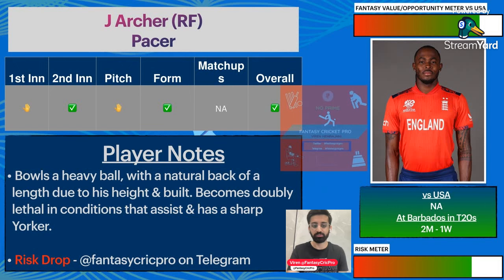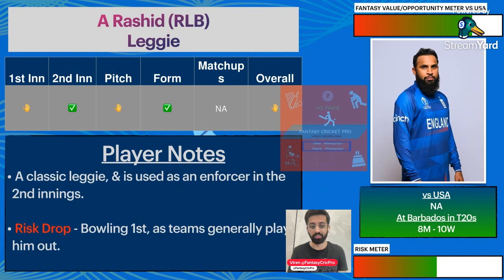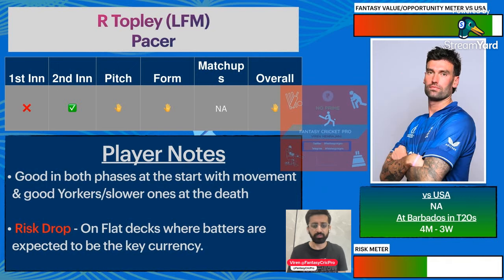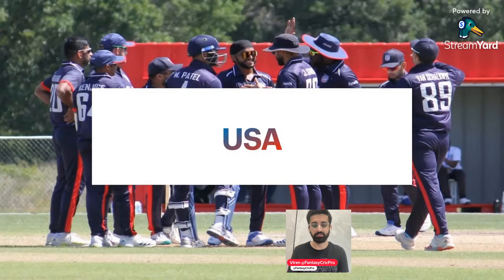Jofra Archer will be a top captain or vice-captain choice — he will have a lot of good Yorkers. Adil Rashid has 10 wickets, and if there is a little turn in the pitch it should suit him. In the last game he put in very economical spells, and because it will be a day game it will help a little. Mark Wood is in very difficult form — it will be a bit of a surprise. Reece Topley put a lot of spells in the last game against South Africa — giving just 10 runs in four overs, very economical. He can be expected to take 3-4 wickets.